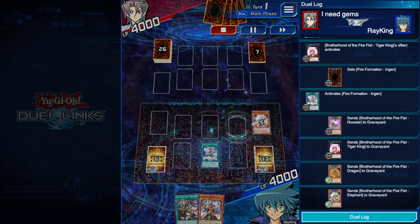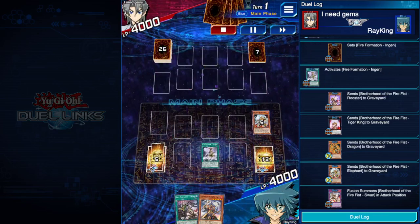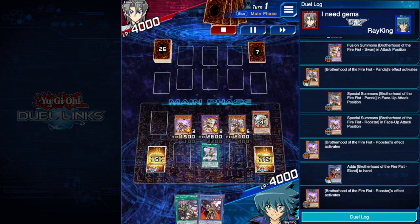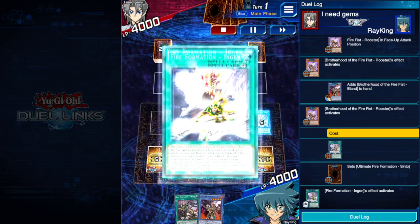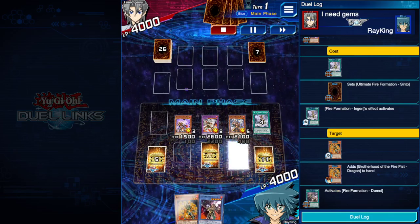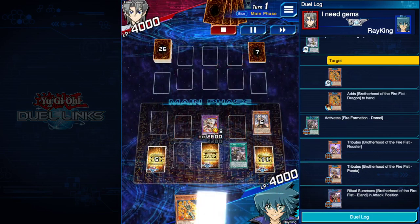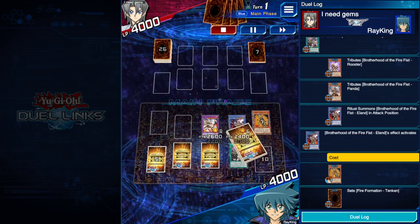Tiger King gets you the Engine. Summon a Swan using the two monsters on the field, which triggers the Panda. Panda special summons the Rooster, Rooster searches the Elan. Rooster swaps out for the Cento. Since we have the Domain in hand, we can bring back the Dragon. Activate the Domain using the two Masha — that's not Swan on the field — to summon the Elan.